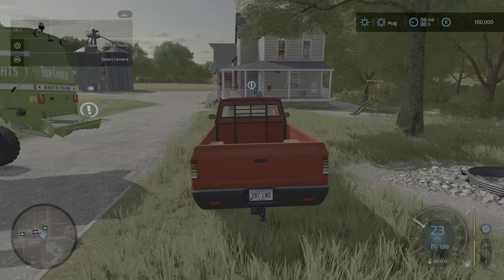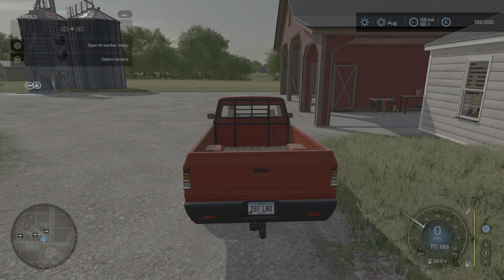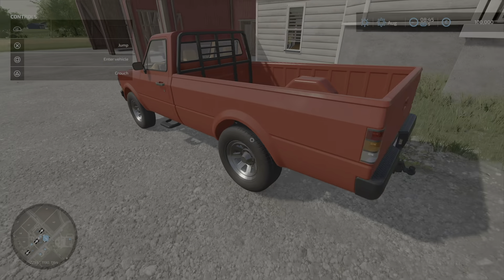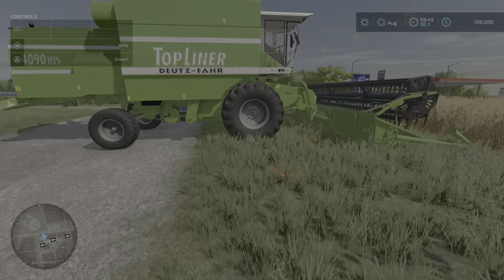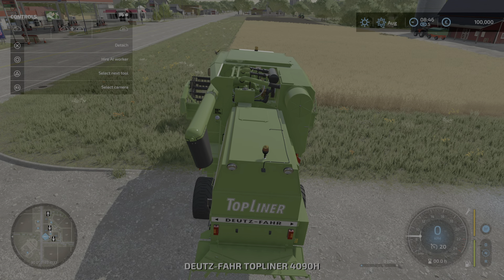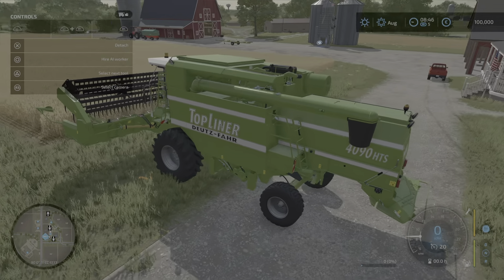Right, let's go get in the combine and see if we can cut this field. How do we use this? I've picked it up, now how do we use it? Unfold the harvester - is that what I'll do? Yeah. I want to lower it. We don't need the pipe out, because we're just going to sprinkle at the moment.